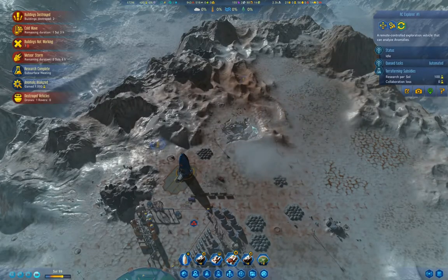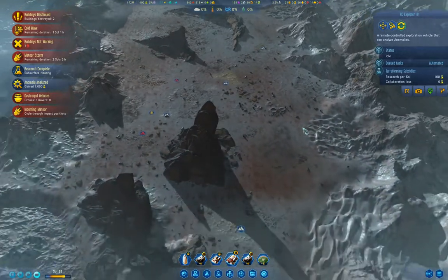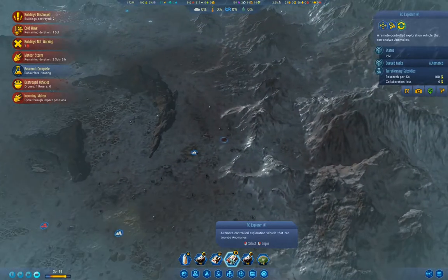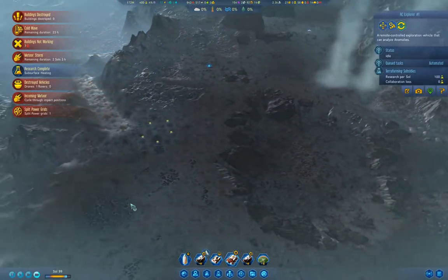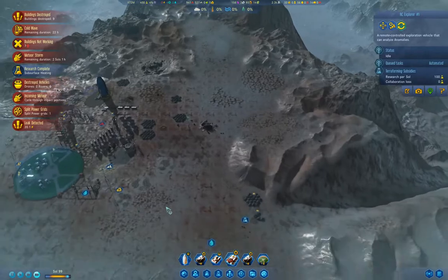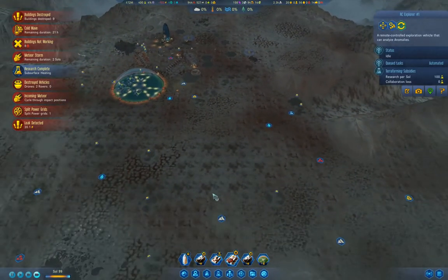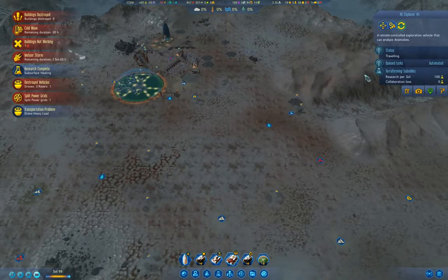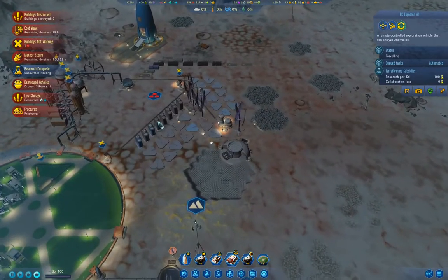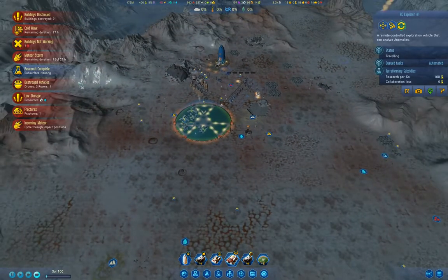This is going to be really bad. Not much I can do about that. Where's my explorer guy? Okay, we got subsurface heating. Let's build a heater here.